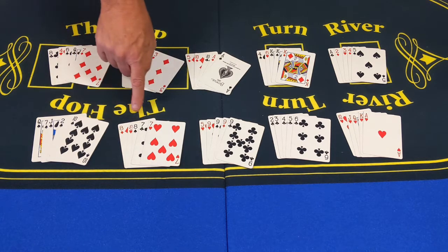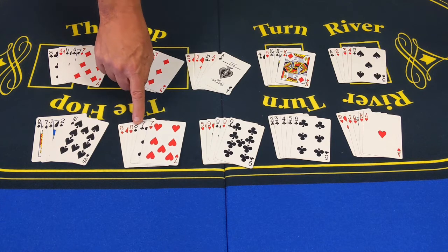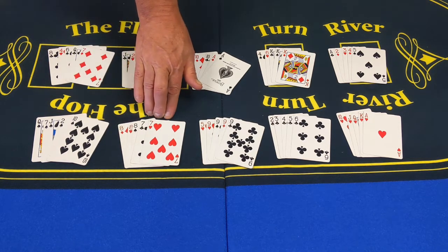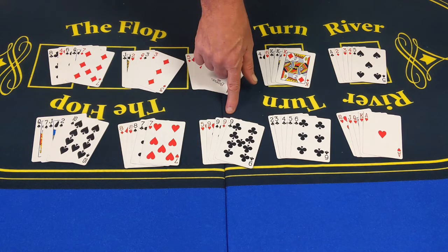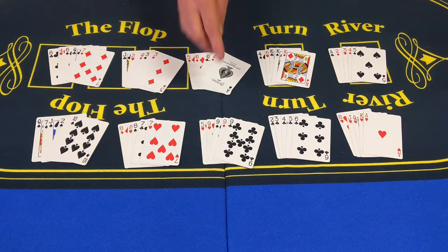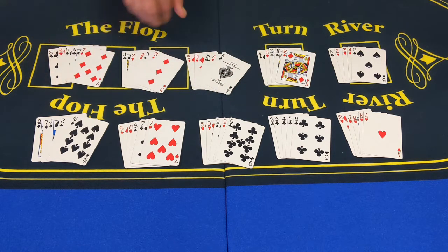Now, this hand beats the flush. This is called a full house, or a full boat. It's three of a kind and a pair. In this case, we've got eights over sevens, so that's a full house — a pretty darn good poker hand. After a full house comes a really special one: four of a kind. We have four nines here. This five is just along for the ride; it's not helping us. Four nines is this hand, and it's beating most of the hands on the table.